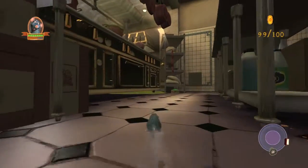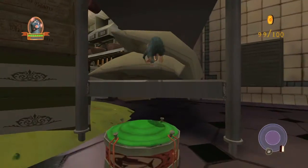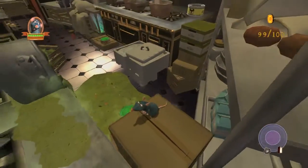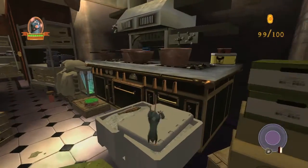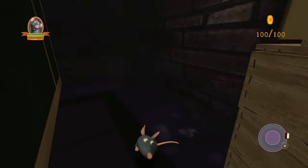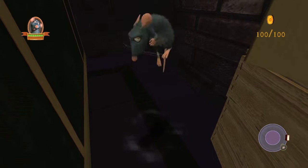The last one is going to be super-duper hidden. What you want to do is head over here, hit this trampoline, grab the sausages, and then go over here by the side stove. Careful not to hit the soup, and what you want to do is look behind these boxes for a super-duper hidden charm. This one took me a few hours to find, and that's it for this part. Don't forget to check back soon for the last part where we get the achievement.